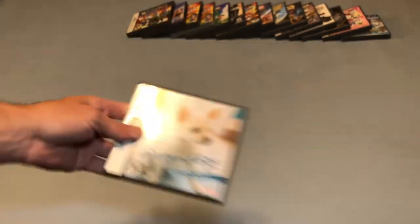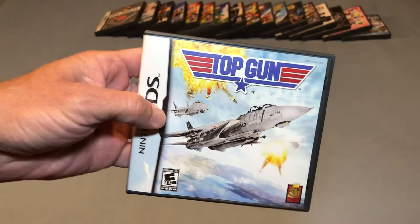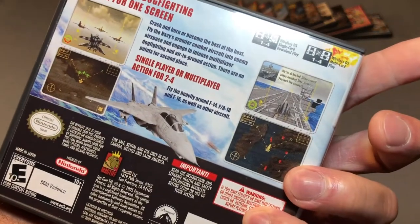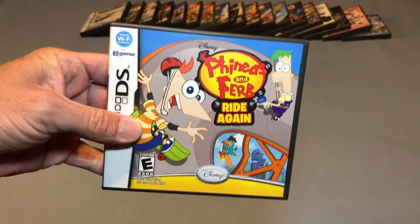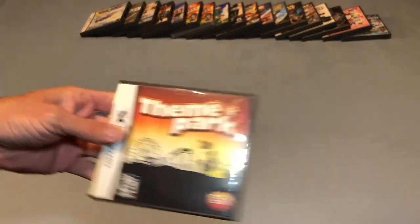Nintendogs: Chihuahua and Friends. Polarium — this is a puzzle game. Top Gun. Phineas and Ferb: Ride Again. And Theme Park — these games are always fun.